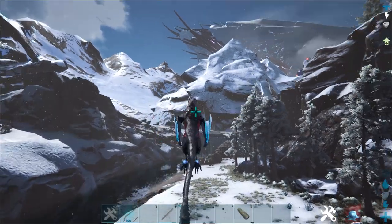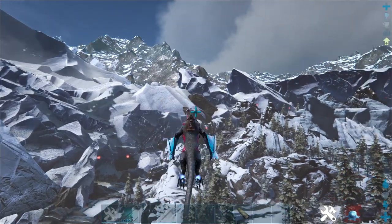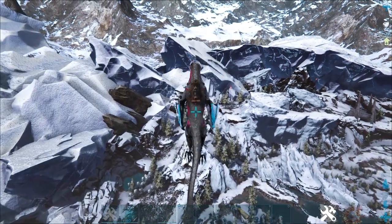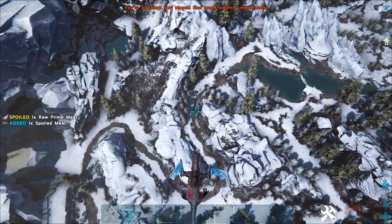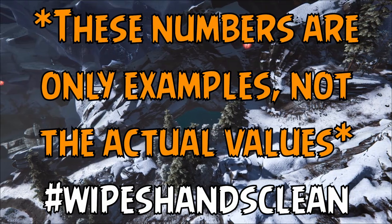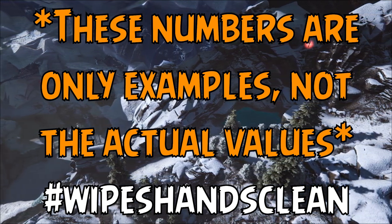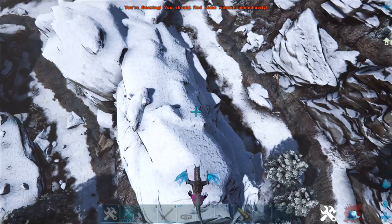It's worth mentioning that jumps and aerial dashes work on a stamina deficit system — the more of them you do in a row, the higher the stamina cost becomes. The jumps seem to scale in numbers of 100, with the first jump costing 100 stamina, and subsequent jumps costing that plus an additional 100 stamina based on the number of jumps you're on. For example, the first jump costs 100 stamina, the second costs 200, the third costs 300, and so on. When you land, this deficit counter is fully reset.